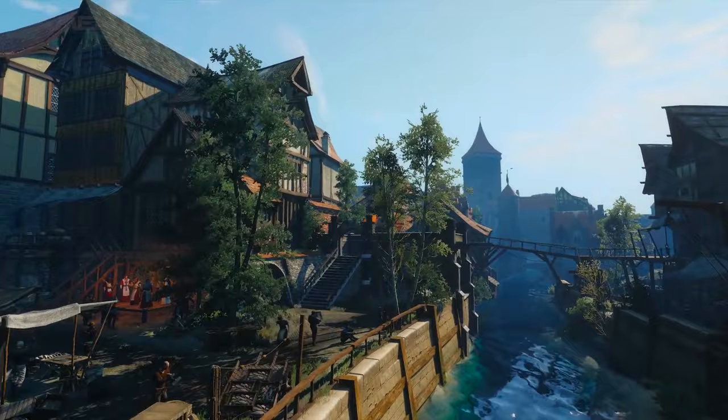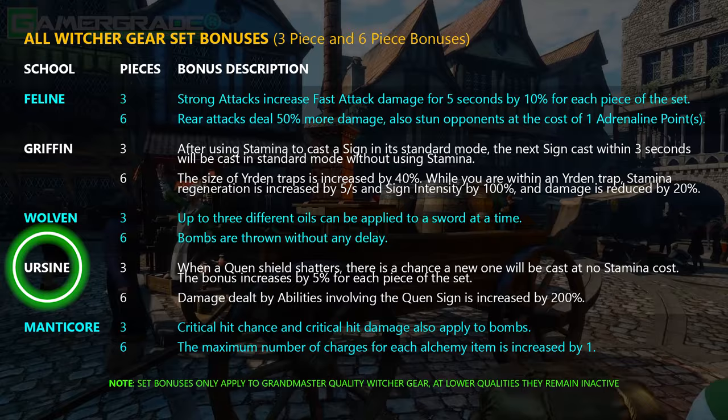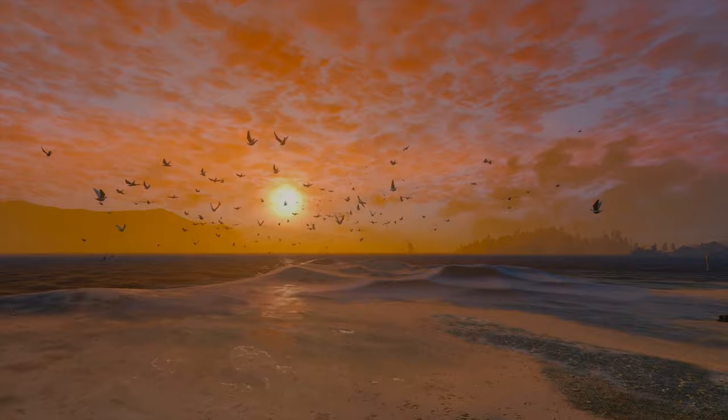Remember, when it comes to witcher gear, two unique perk bonuses are activated when you upgrade a full witcher set to grandmaster quality. One perk is awarded when you equip three grandmaster pieces, and a second when you equip all six. These bonuses are unique to each school and will take a significant amount of resources to unlock. So make sure to research them before making any final decisions on which sets you want to max out.